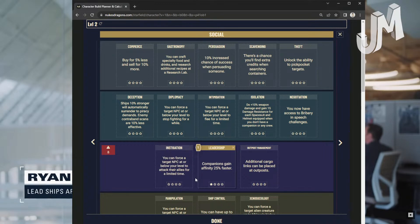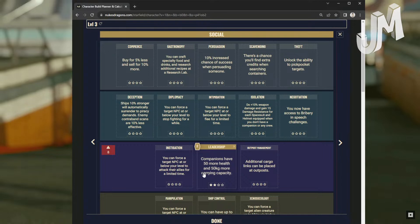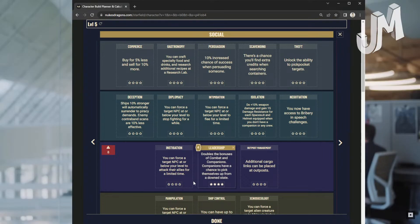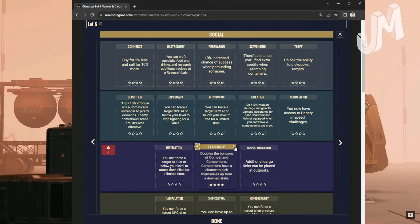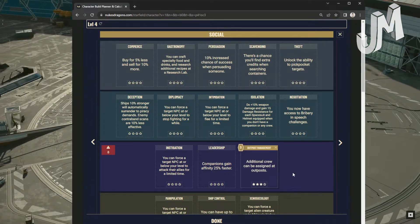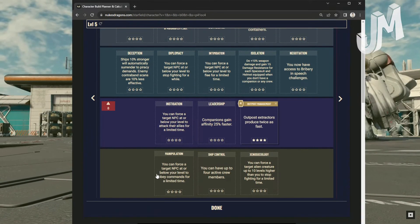Leadership: Level 1 — companions gain affinity 25% faster. Level 2: Companions have 50% more health and 50 kilos more carrying capacity. Level 3: Companions will occasionally heal you when you get low health. Level 4: Doubles bonuses of combat companions and companions have a chance to pick themselves up from a down state. Outpost Management: Level 1 — additional cargo links can be placed at outposts. Level 2: Additional robots can be constructed. Level 3: Additional crew can be assigned. Level 4: Outpost extractors produce twice as fast.